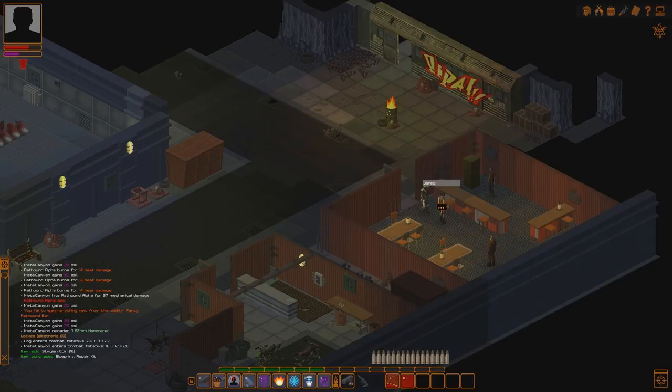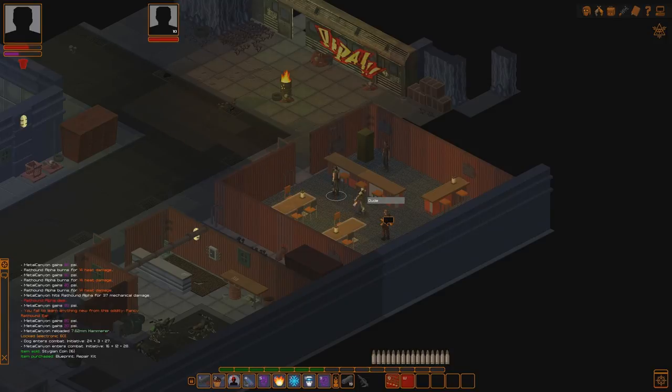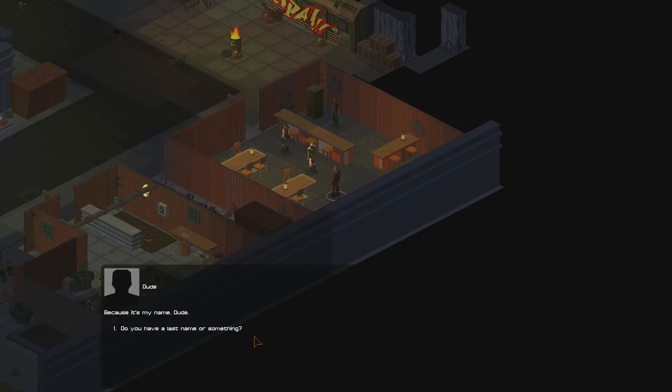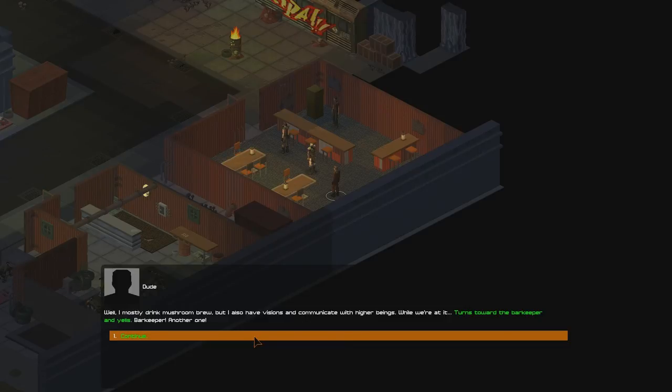Is that an entrance? Yes, it is — it's a bar. Jared. How can I help you? What is your opinion on the Faceless attack? To tell you the truth, I'm not bothered by their motives — I'm alive, and that's what matters to me. Mushroom Brew. I could just sit here and enjoy this exquisite drink all day. Points to the barkeeper — I had too much, but don't believe him, he's a damn liar. People call me Dude. Nice to meet you. Hi, I'm Metal Canyon. Why do people call you Dude? Because it's my name — Dude. Do you have a last name or something? As far as I can remember — nope, just Dude.